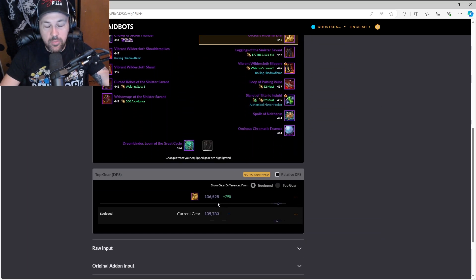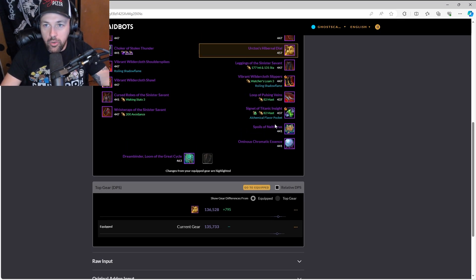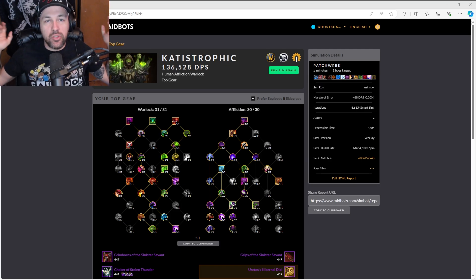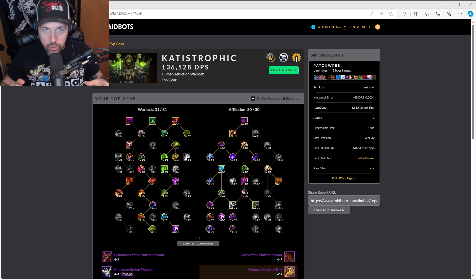From here it tells me, hey, I need to change this gear, and it gives me the DPS increase. This is more of a min-max style. But you said you can learn what you're doing wrong in your rotation — yeah, I'll show you that. In this case, playing a human Affliction Warlock, my top DPS should be 136,000. This is a perfect world simulation where everything is going right.